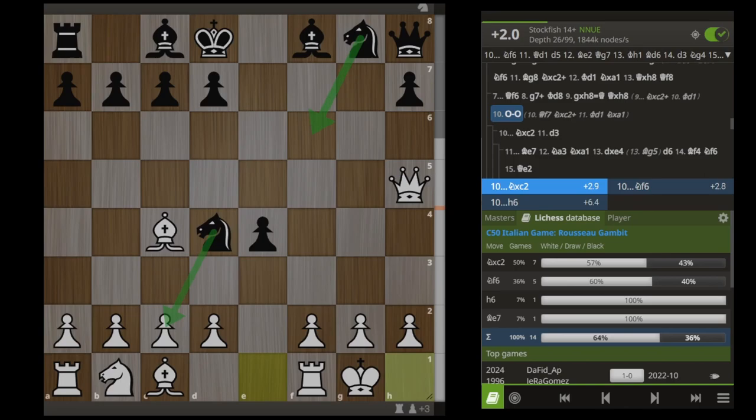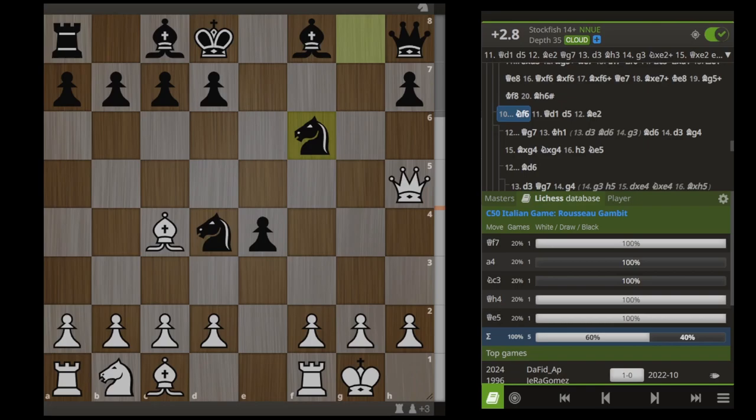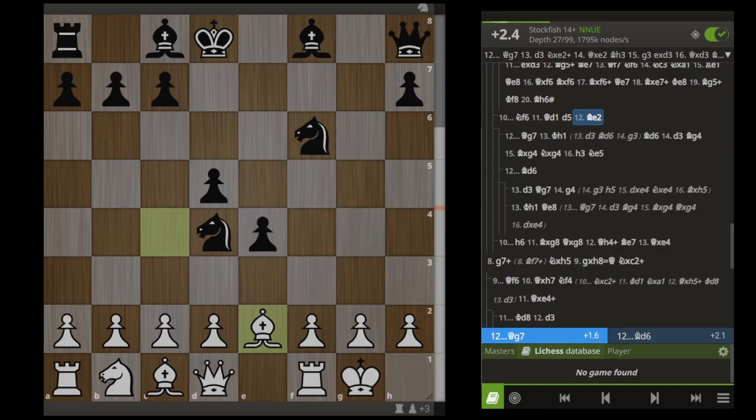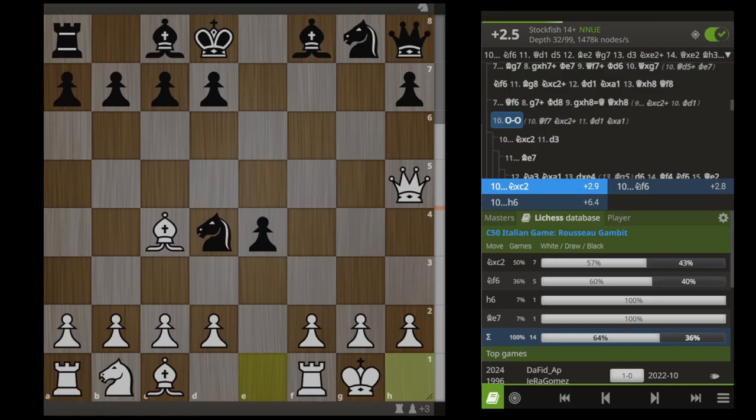There are two main candidate moves Black should play here: either Knight F6 or Knight takes C2. First I will cover Knight F6 since it's much simpler. Black has not yet taken our pawn on C2 here, so we can just bring our queen back to D1 to protect against that. Black has a little bit of compensation here, but we are simply up 3 points of material. We are going to play D6, Knight C6, Rook E1, and if this queen and bishop ever try to team up on the king, just make sure we play G3 and our position should be perfectly solid.